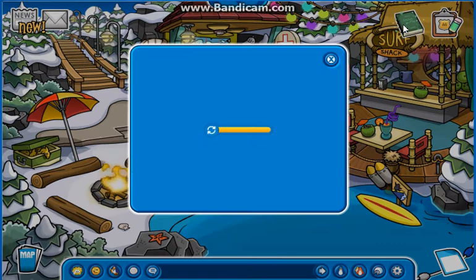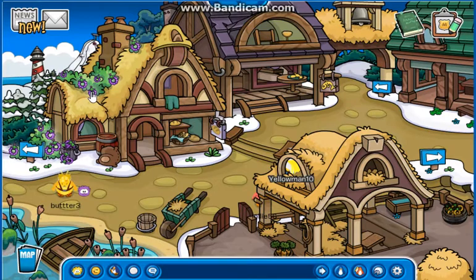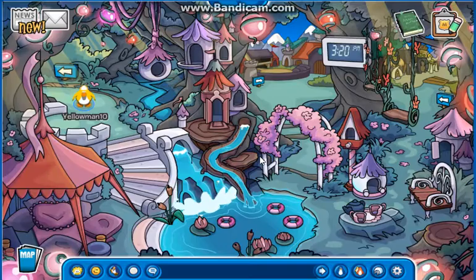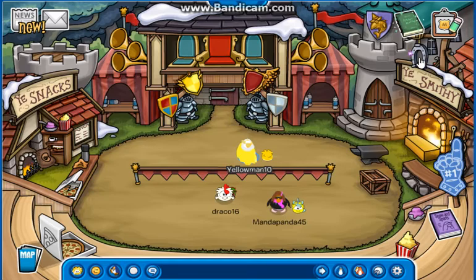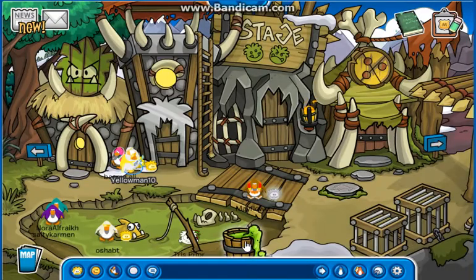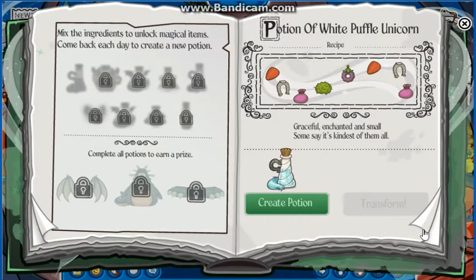So let's open up the book. Here we have to find all the ingredients. The first one you want to find is the dog - I remember these very clearly from 2013. Click right there for the first one. Then the second one, go over to the Snow Forts and you will find the fairy dust right there. Now the third one, go over to the Stadium and you will find the horseshoe which is right here. Fourth is at the Plaza which is the ogre snot. And there's one more, the fifth one at the Forest - they are up here. Now that we found all five, we need to turn the page and create the white unicorn puffle potion.